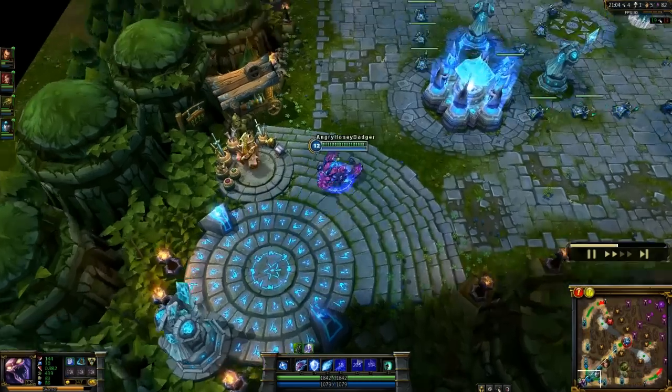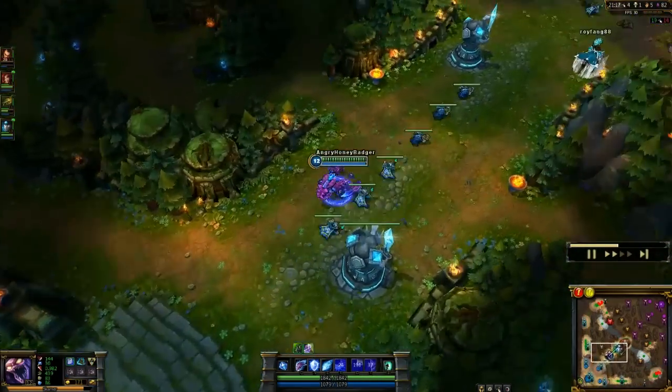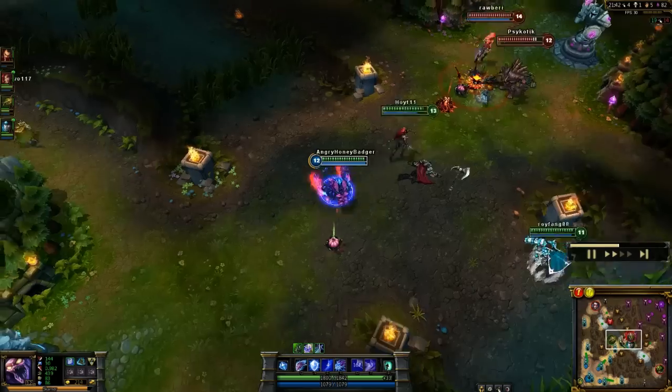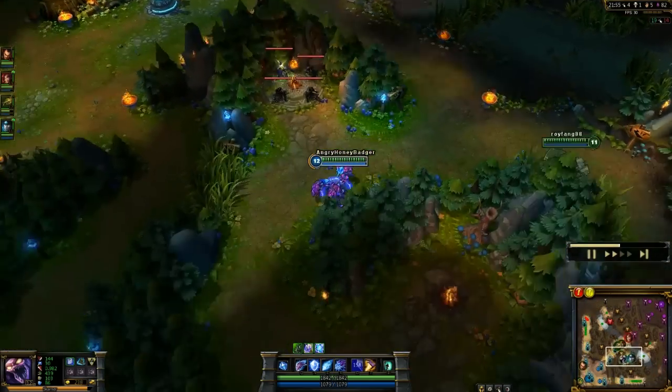I'm going to finish off the Trinity Force and get that set up. A little bit of extra move speed from the Zeal as part of it is going to help me get to people faster when I'm trying to initiate a fight. I'm going to buff up my Exoskeleton, then dive in and try to grab one of their squishier champions with my Impale.